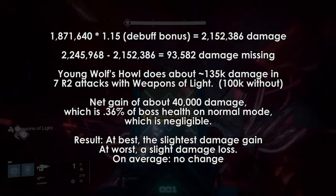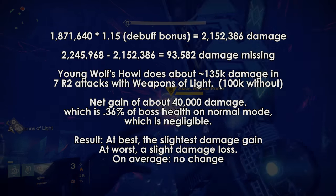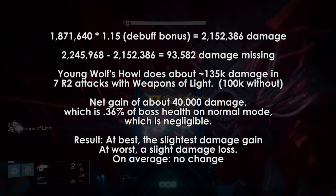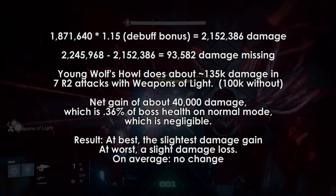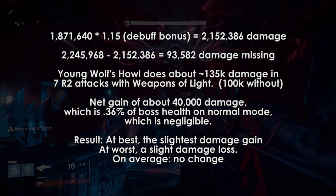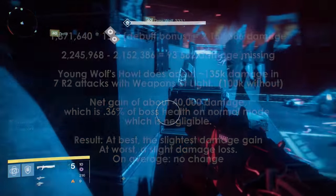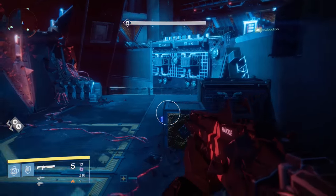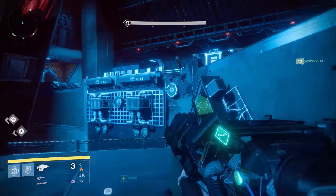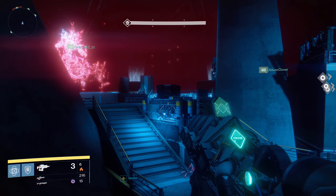Axis has about 11 million health, so that 40,000 damage is 0.36% of his total health. In this simulation, using 5 Sleeper Simulants and 1 Young Wolf's Howl at around 380 light, assuming you keep up the damage debuff on Axis during the final damage teleport phase, you would just barely be doing more damage if you're perfect compared to just everyone using 6 Sleepers.